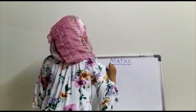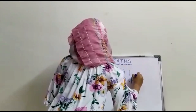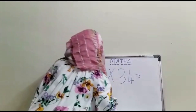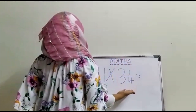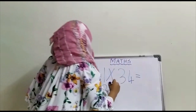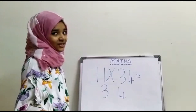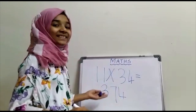11 multiplied by 34. The first digit in 34 is 3, so in the answer write the first digit as 3. And the second digit in 34 is 4, so write 4 as the last digit. Now add 4 plus 3 — 4 plus 3 is equal to 7. So the answer is 374.